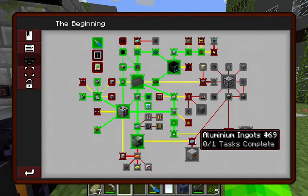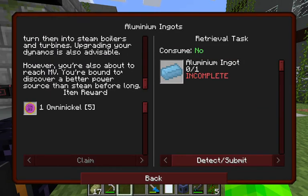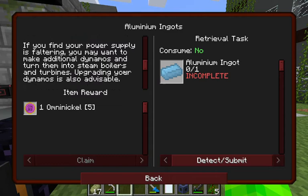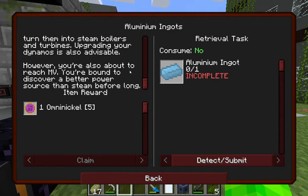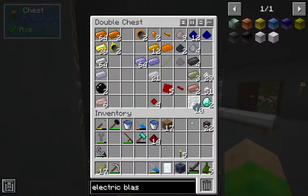Now we can go back to our quest book. With the EBF running, we can make aluminium ingots - these are crucial for medium voltage machines. If you find your power supply is faltering, you may want to make additional dynamos and turn them into steam boilers and turbines. Upgrading your dynamos is also advisable. However, you're about to reach MV - you're bound to discover a better power source than steam before long. Okay, so we need to make aluminium.